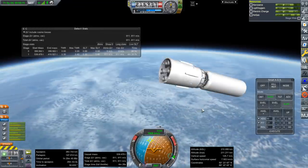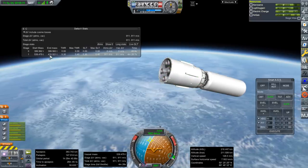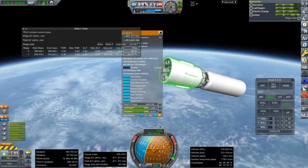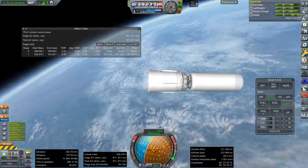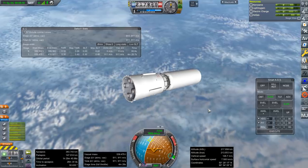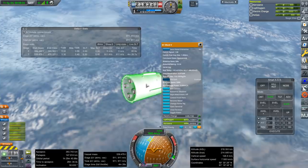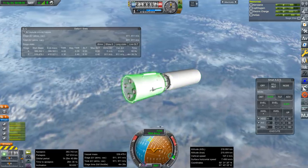That's orbital! What this is showing us is we've got almost 130 tons of fuel left in this stage — add that to the payload and that means we can get 530 tons into orbit. Let's test that out, and then we'll test what happens when we don't have that third stage at all.